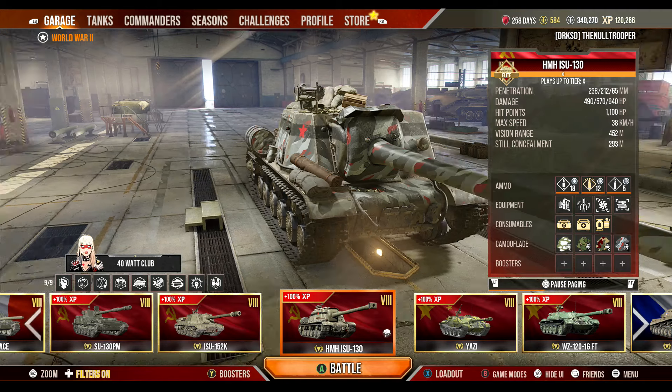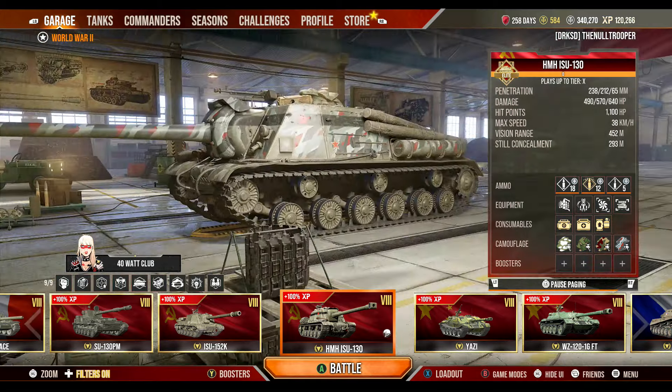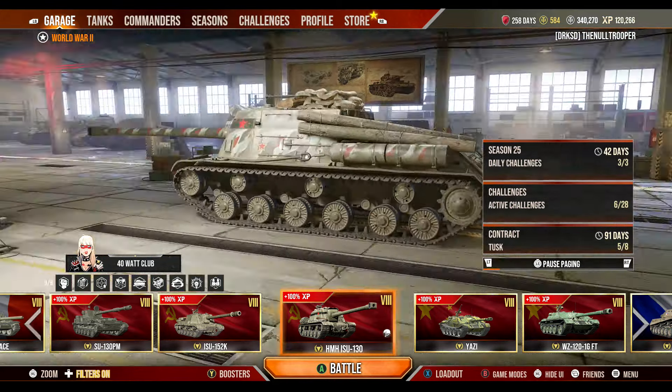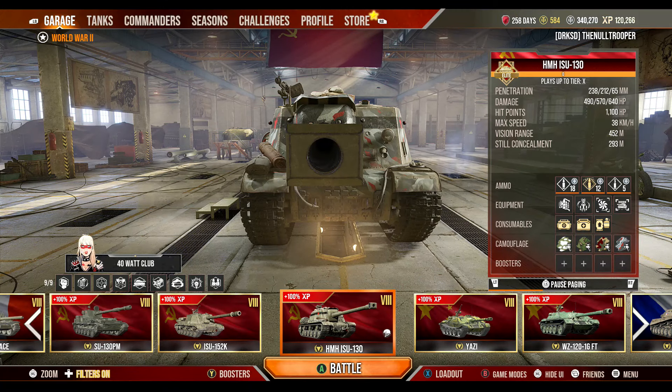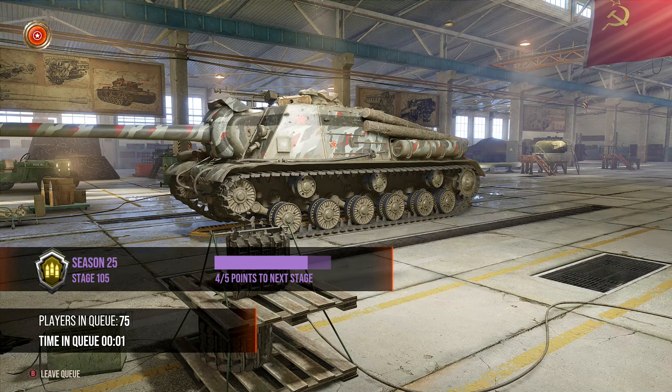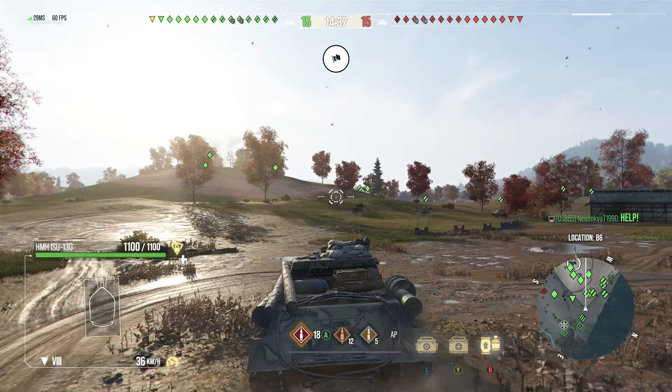The season pass reward - the ISU-130! I just unlocked it and it's time to do a video on it. Quick overview: 238 pen, 490 alpha damage. But your premium rounds have 212 millimeters penetration with 570 alpha damage. You have more alpha but less penetration on your premium rounds - how exciting is that! Let's pull this out and see what we can do.